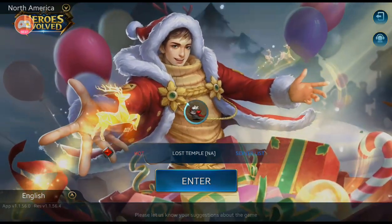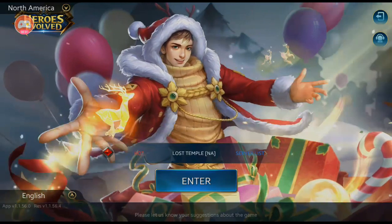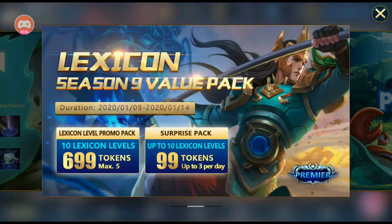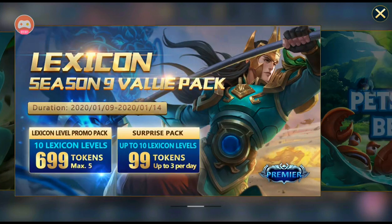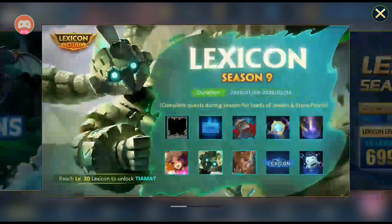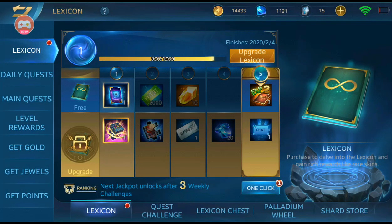You do get a lot of people who troll and a lot of toxic people, but that doesn't affect me. There's a new hero — Tiamat — and a new Lexicon Season 9 value pack. Pets make the best companions, so let's take a look at how good this new Lexicon is before you buy it.